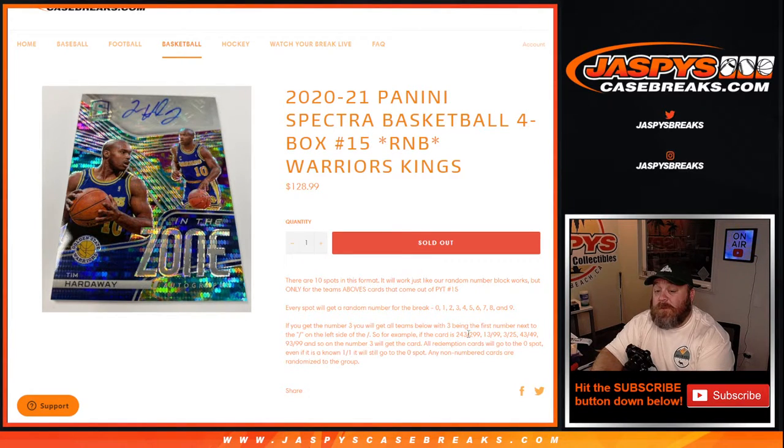So if the card is 243 out of 299, 13 out of 299, 3 out of 25, 43 out of 49, 93 out of 99, and so on — number 3 wins that card. All redemption cards will go to the 0 spot, even if it is a known one-of-one. Any non-numbered cards are randomized to the group at the end.